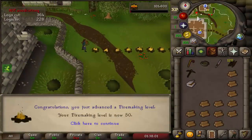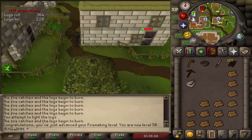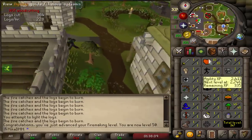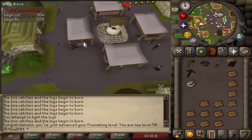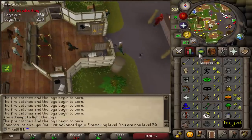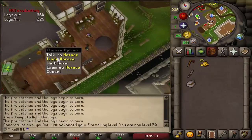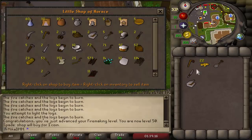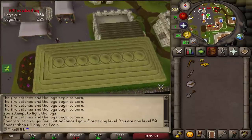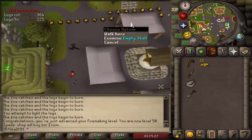50 Firemaking unlocked! We're going to get ourselves a spade, dig for some Clue Hunter pieces, and then grab some cakes with Thieving — then we're pretty much ready to test out Wintertodt. Apparently we can purchase the spade right here, which is very nice. I'll thieve cakes here rather than going to Kourend Castle — this seems like a better location.